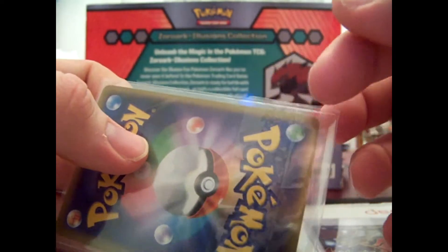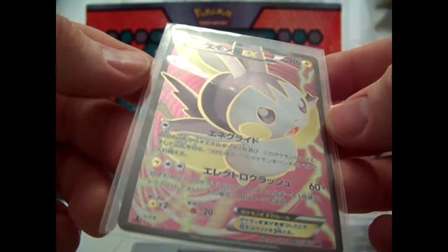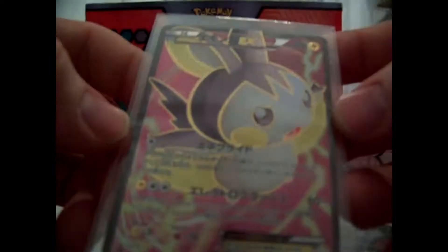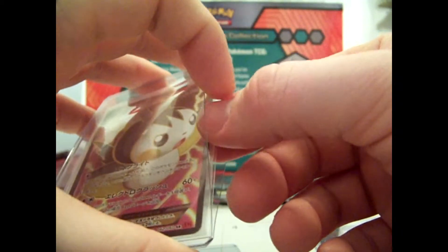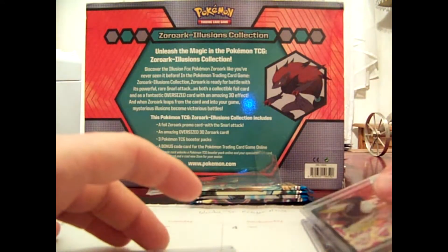We got Emolga — this one's in a sealed sleeve within another sleeve. I'm not going to take it out because it's a pain and it's the middle of the night, but it's first edition. My conclusion is this set is going to be complete. I have the three full arts already. All I need to do is pull the regular EXs, the holos, and the one mega from the set, which shouldn't be too hard.